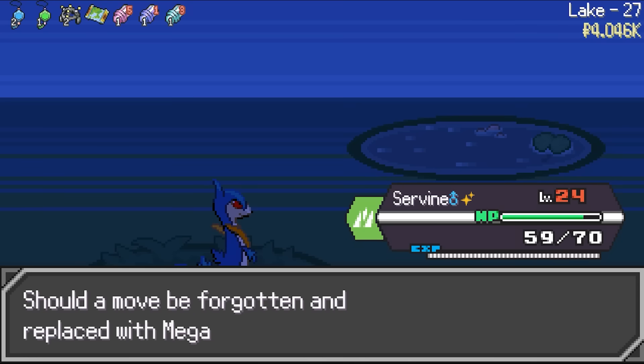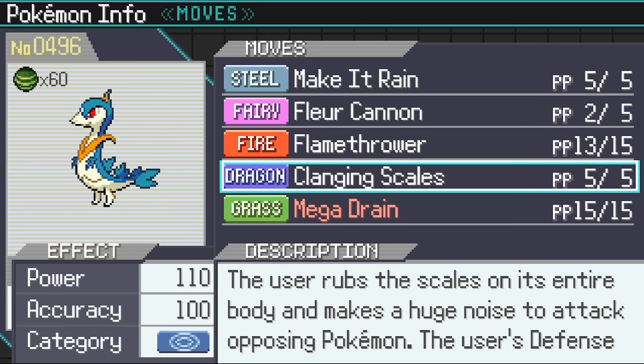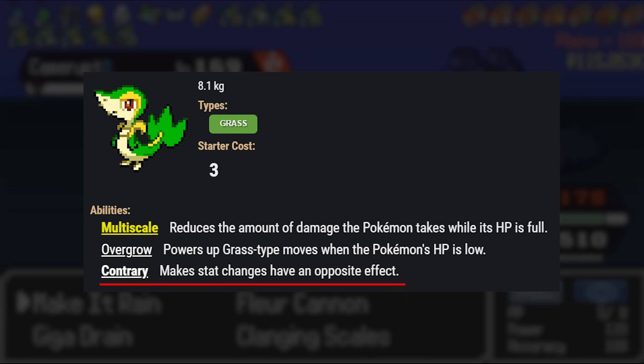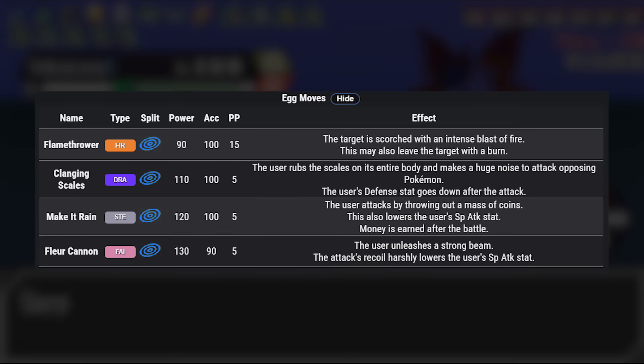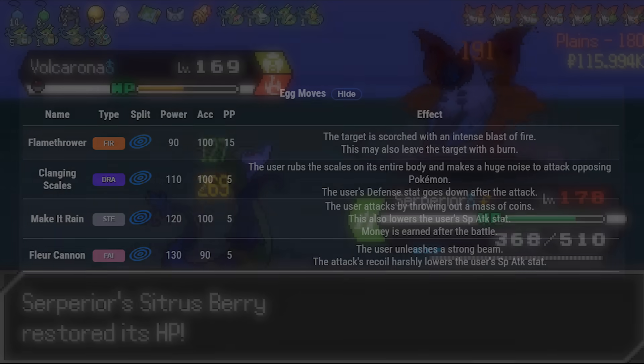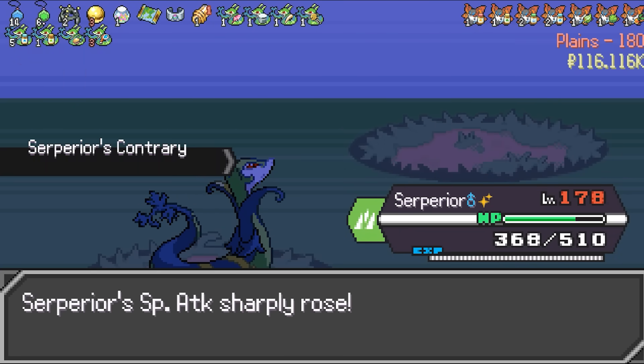This is Snivy, and right now in PokeRogue, Snivy has one of the most broken movesets paired up with its ability Contrary. For those that don't know, Contrary is an ability that makes stat changes have the opposite effect. If you take a look at the moveset that Snivy has for his egg moves, you can probably see where I'm going with this. In this video, we're going to do a classic run with Snivy and show you just how broken this Pokemon is.